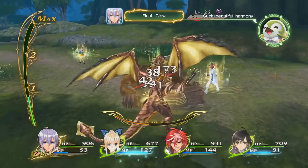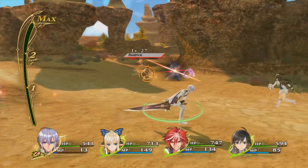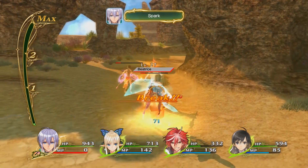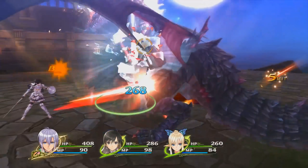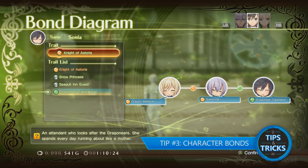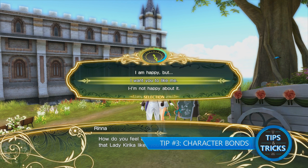Once broken, you'll be able to unleash an excessive amount of damage on the enemy. This can be executed more easily by finding an enemy's weakness and exploiting it with a force attack. Additionally, many enemies have an opportune moment to attack to increase this chance.